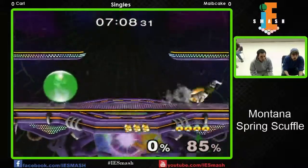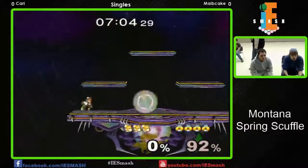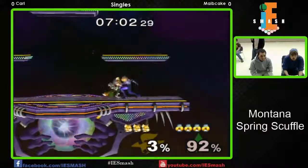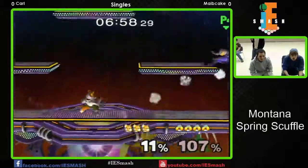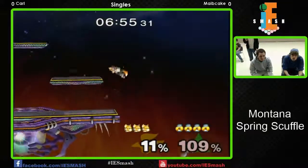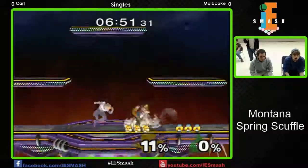Yes sir! I really like the forward tilt for Sheik, especially in Project — it combos into itself in this game quite a bit unless you DI super hard. A lot of the time you get a couple of them on spacies at low percentages. This will probably be the stock — yep, he grabs ledge. Even if he made the distance he wasn't gonna be able to grab that much there.